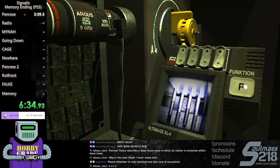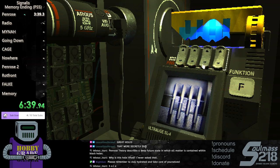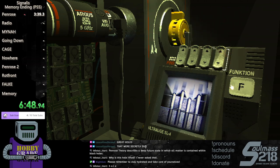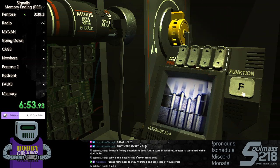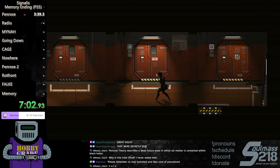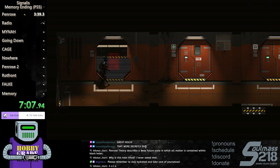Line all of the pistons up with the line at the bottom. You had really good RNG with that puzzle — three times the charm. To the right from here, all the way — door all the way on the left, grab the key off the table.